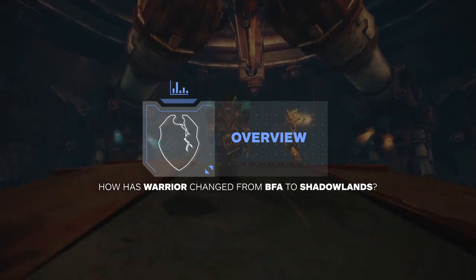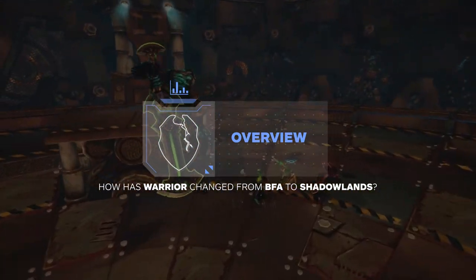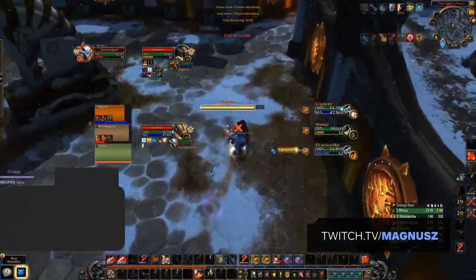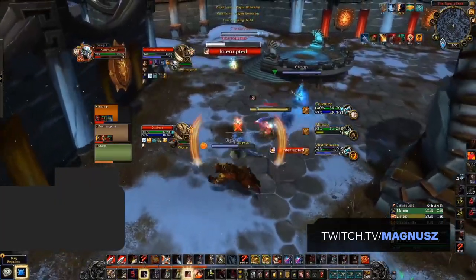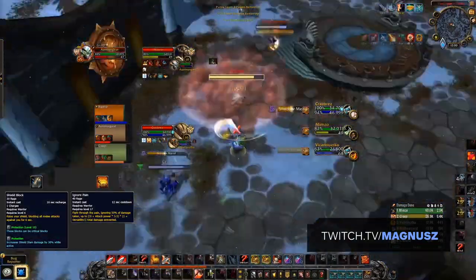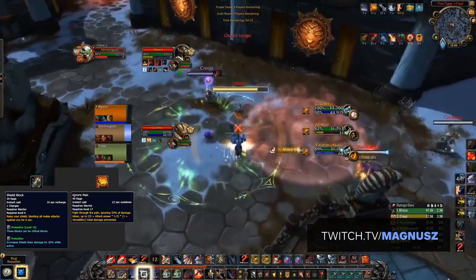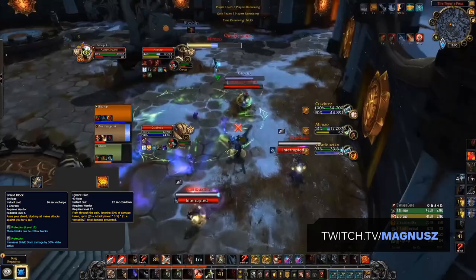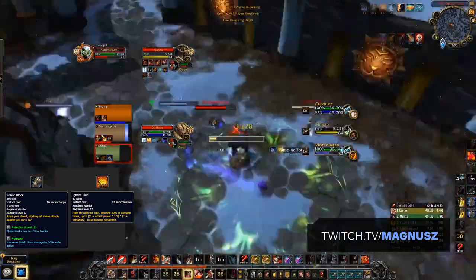Let's take a look at what's changed for warriors going from BFA into Shadowlands. While the design of the class itself hasn't changed too much, the addition of a few new abilities have brought warriors more in line with the strongest melee classes. Both the return of Shield Block and the addition of Ignore Pain have been a much needed improvement to a warrior's defensive toolkit, assisting their personal survival.